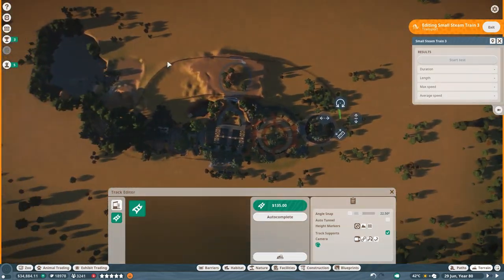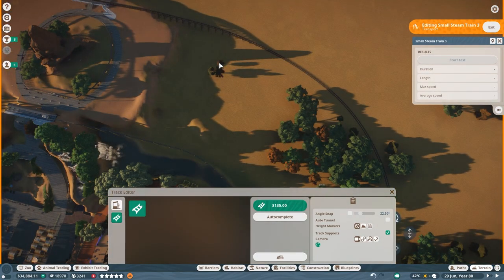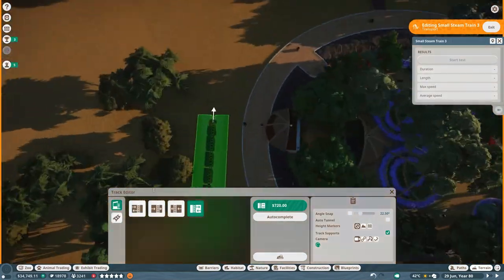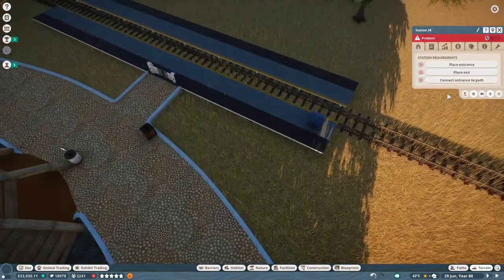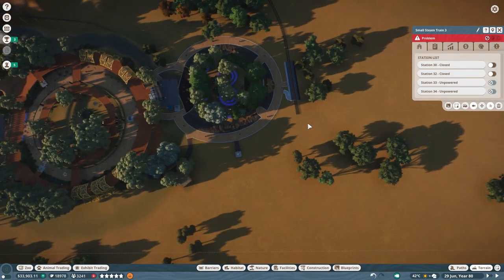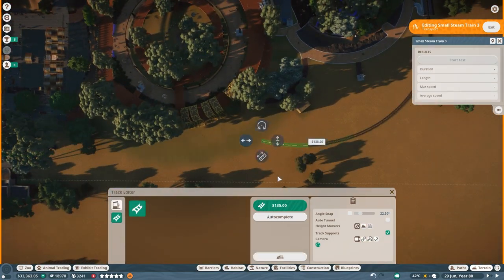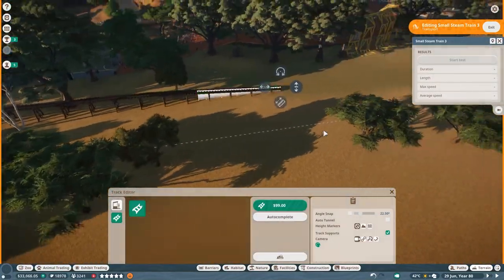Now we're looping back around over here and getting the Australia section done. It's not entirely symmetrical — it's a half ring now. I'm talking to myself marking out where the dingoes go, where we put the West African dogs, do we get some hyenas — mulling over future plans in my head. That's one of the reasons why this time-lapse was so daunting — it really wasn't just about what we're doing here and now. It's not like an enclosure where we build it and move on. This thing goes through our entire zoo, through where there were going to be enclosures and decorative elements. These train tracks are fundamentally changing a bunch of my plans.